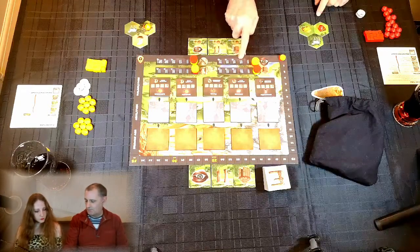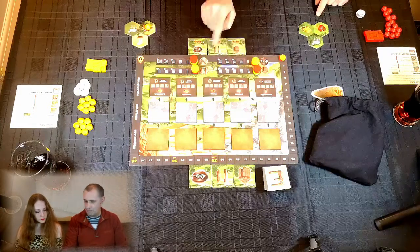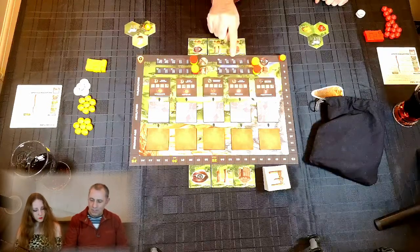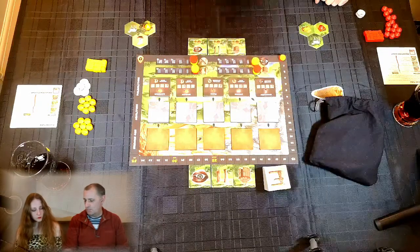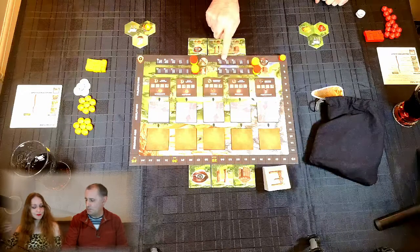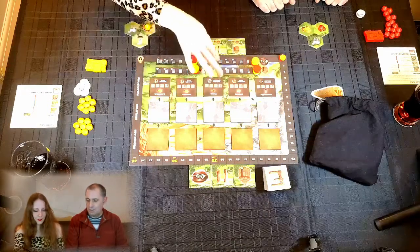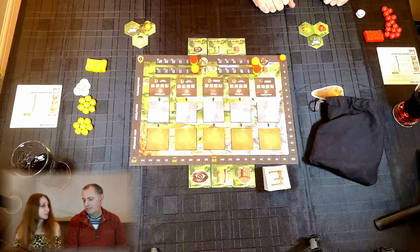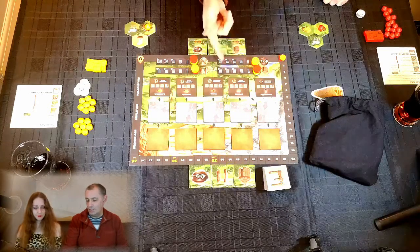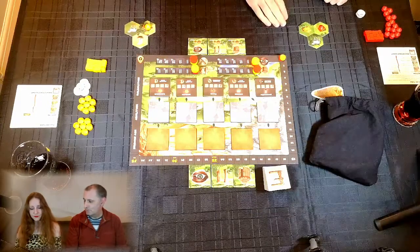We draw as many tiles as the explore track gives us dashes — so one, two, three, then all three. As you progress further along the track you gain victory points: plus one, plus one, plus two — a maximum of four victory points per track. With four tracks that's a maximum of sixteen extra victory points total.